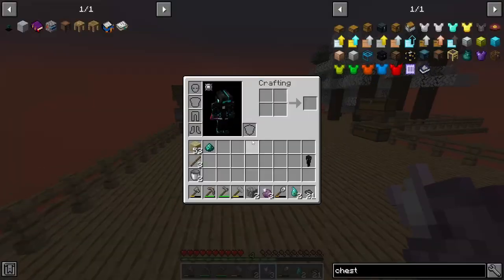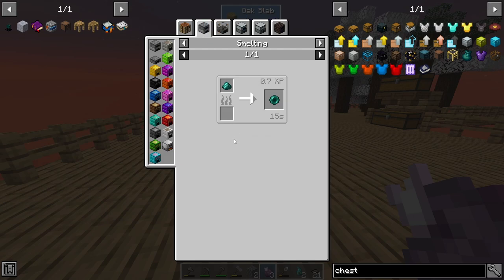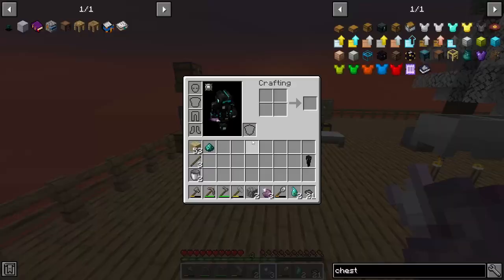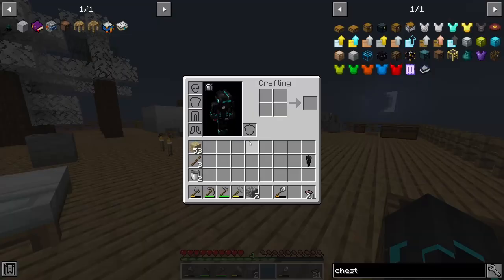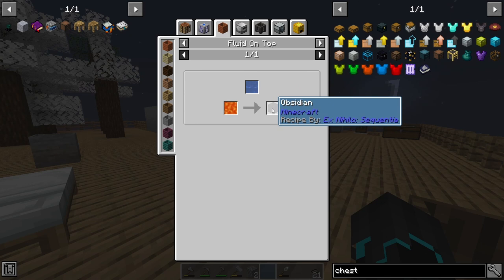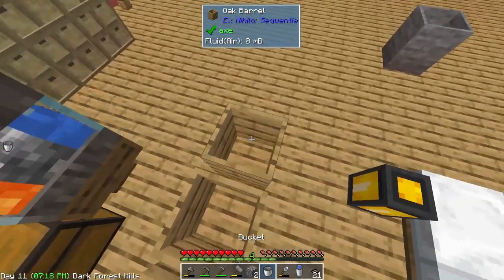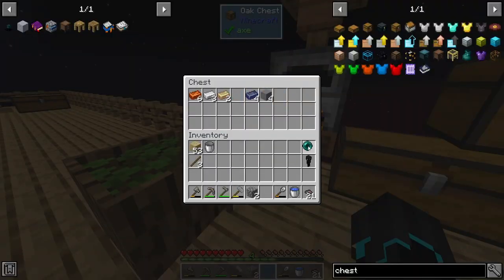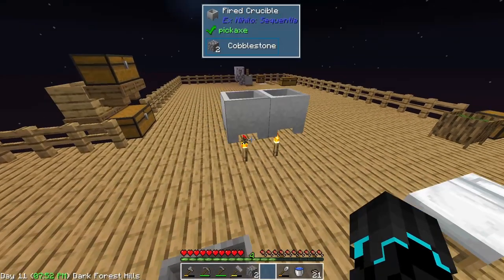We actually got enderpearl dust! We can smelt this to get an enderpearl - I was really hoping for that. That's amazing. Now all we need is obsidian, which should be fairly easy to make - if I have lava and put water on top of it I should be able to get it. Here is our enderpearl.